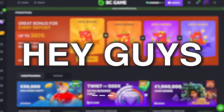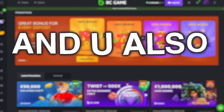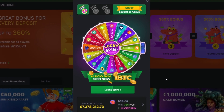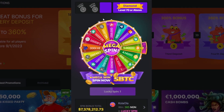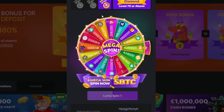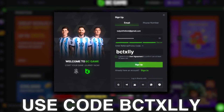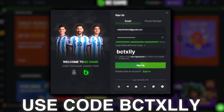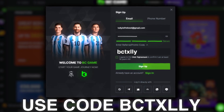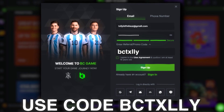Hey guys, if you want to check out BC Game for yourself you get up to 360% deposit bonuses and you unlock the lucky spin you get every single day — you can win up to one bitcoin on normal levels, or up to three or five bitcoin. There are also awesome promotions and probably one of the best VIP systems out there. Go to the code section and use code BCTXLY — every single bet you place goes into my weekly wager tournaments, so check the description, pinned comment, and my Twitter.